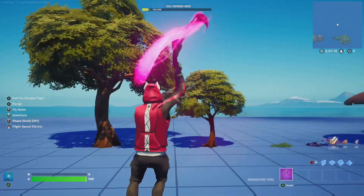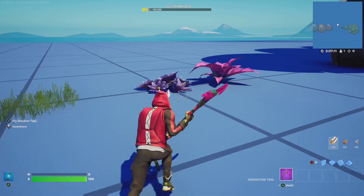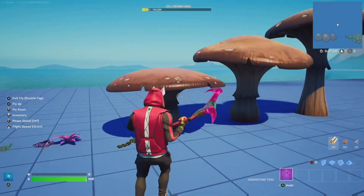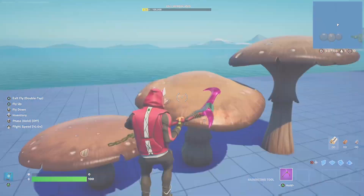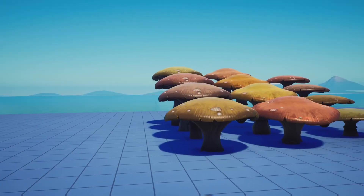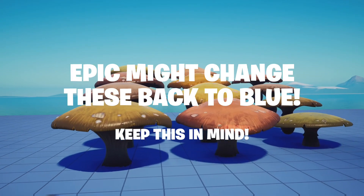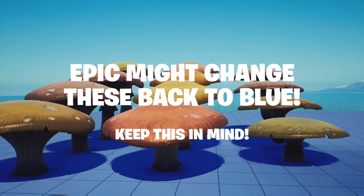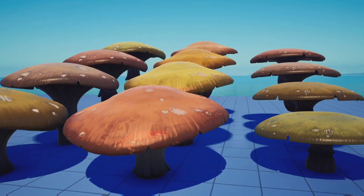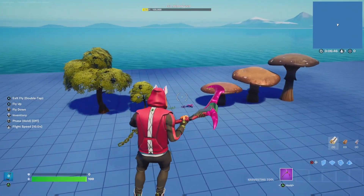You're going to need these two color picker trees, this color picker grass, the reality plants you're going to use, and the giant mushrooms. Now if you're confused on how to get the new colors — it seems that Epic accidentally changed the colors of the original mushrooms, meaning they can be changed back to blue at any point. These new colors might not be here forever, so keep that in mind. You'll also want the reality rocks and normal rocks.